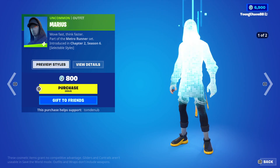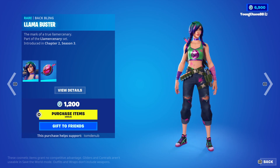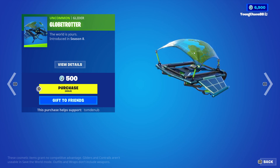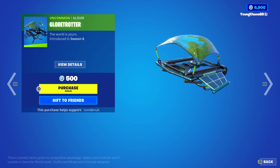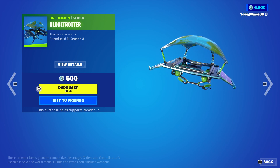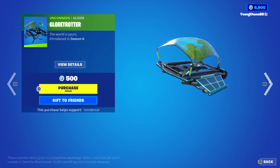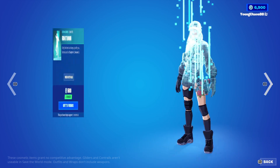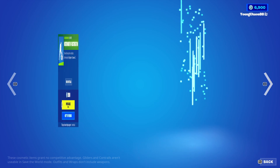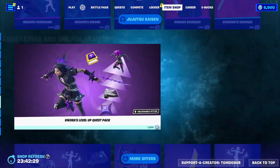We have Marius, an uncommon outfit, 800 V-Bucks, with that secondary slate style. And then we have Splatterilla with the back bling Lama Buster, a rare skin, 1,200 V-Bucks. A little bit of Rotary, it's an uncommon glider — this is a pretty rare glider returning, probably hasn't seen the item shop in over 2 years, I want to say at least 1 year for sure. A pretty cool glider, it has a nice little sound effect that gets played when you deploy it. And we have Fish Kabob, a rare harvesting tool, 800 V-Bucks. And Instrument of Destruction, an uncommon outfit, 200 V-Bucks. And that does look like it's it for the day.